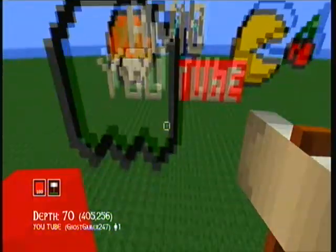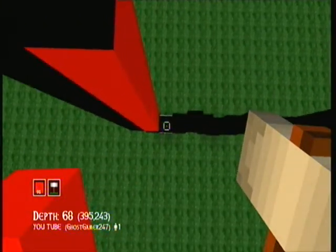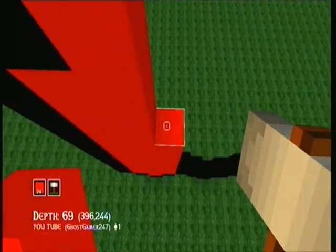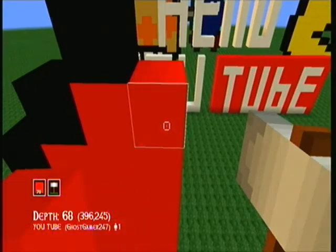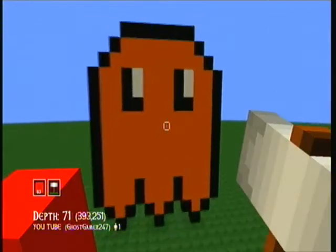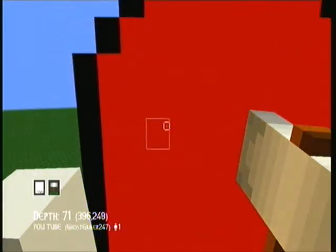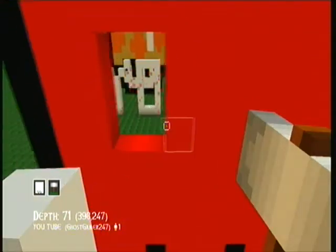So you start with the outline — pretty simple. Then you just fill it in red, pretty much. There. Put it in, and now for the eyes. I only have white. There we go. The eyes are pretty simple.